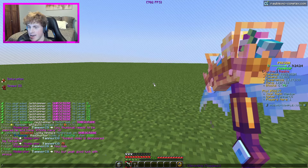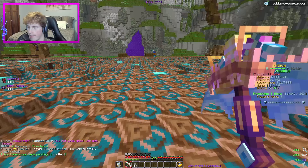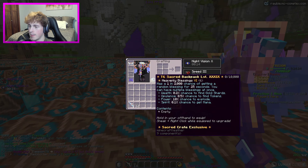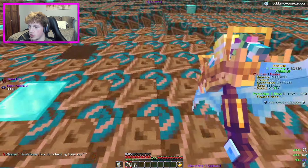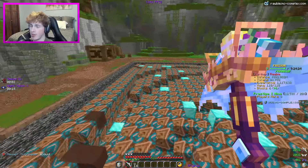Basically the strat is: when you're mining, this backpack has a 1-in-2,000 chance of giving you a random blessing for 25 seconds. There are four different blessings: the Wealth blessing is a 0.2% chance to find gold shards; the Opulence blessing is a 0.5% chance to find tokens; the Power blessing is a 10% chance to explode, kind of like an Excavator proc; and the Spirit blessing is a 0.1% chance to gain mana.